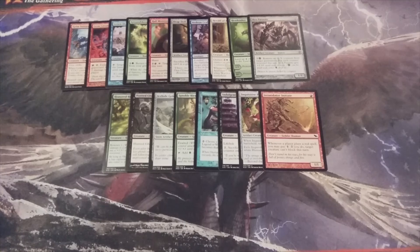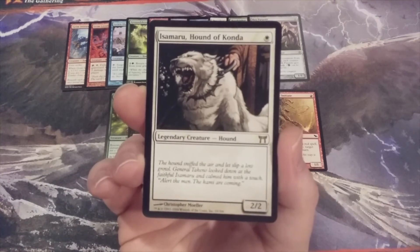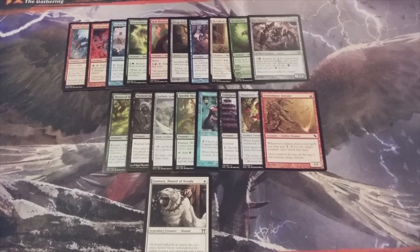Card number 19, we're going Mono White once more. We have Isamaru, Hound of Konda. Not much to talk about here — you get a 2-2. That's it. Very, very good investment. This is essentially the Ice Hide Golem — pretty much no difference there.